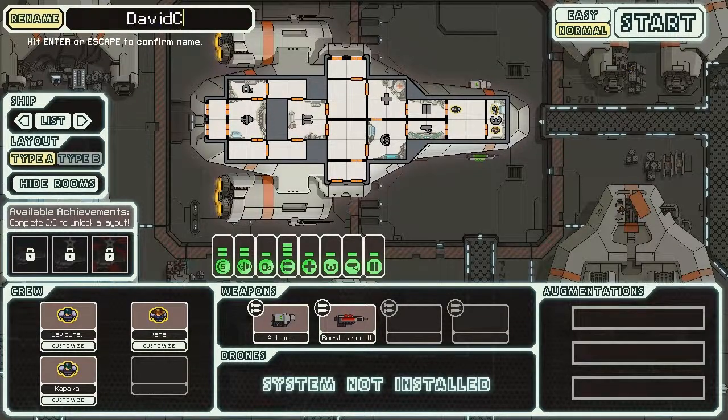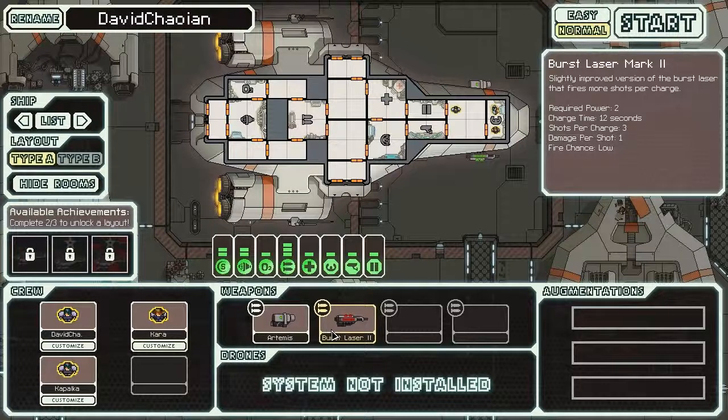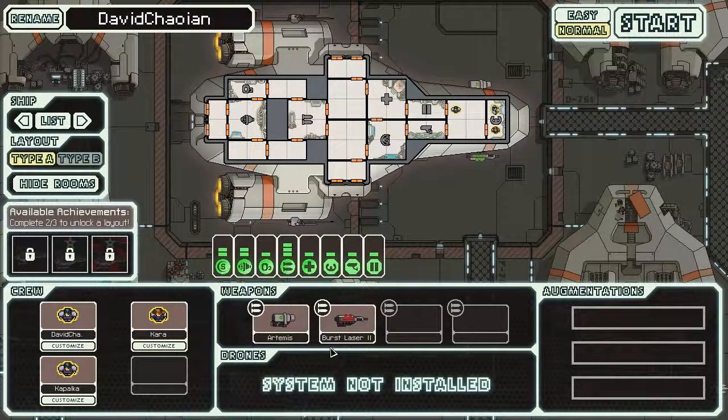Let me rename the ship — 'David Chowian,' okay that works. So here I have my two weapons, which vary by ship. For this ship I have the Artemis, which is a standard missile launcher, and my Burst Laser. I work for the federation.